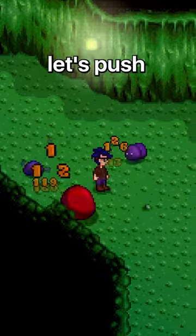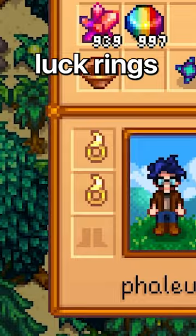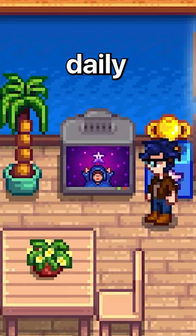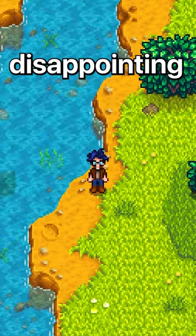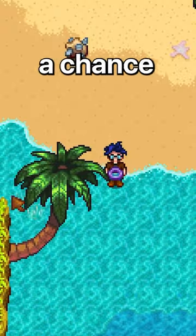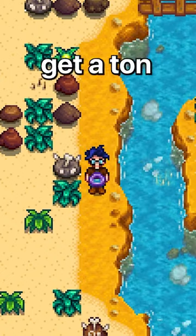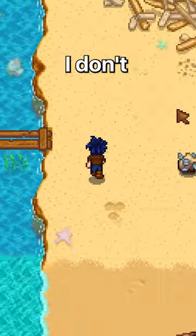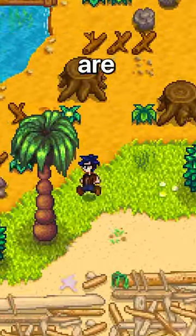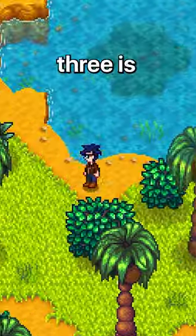Now that we've gotten our ultimate pan, let's push it to its limits. With two luck rings, a magic rock candy, and max daily luck, the results from the Iridium Pan were honestly kind of disappointing. Even though the pan has a chance to spawn another panning spot, I wasn't really able to get it to do that. While you can get a ton of items from a single panning spot, these things are just so rare — even on good luck days, I'm lucky to find two spots. Three is a miracle.